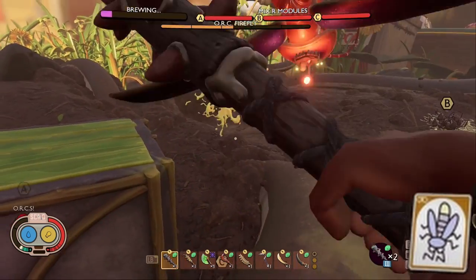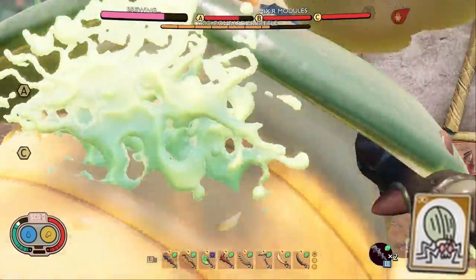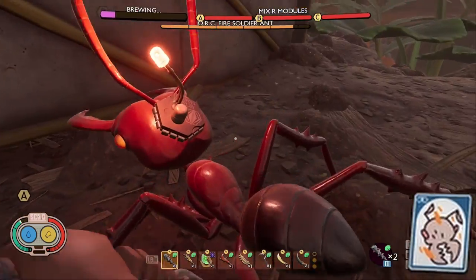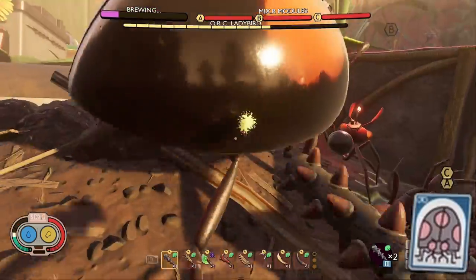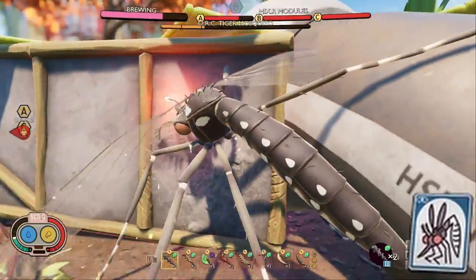The final list contained 10 enemies: the Orc Firefly, Moth, Orc Weaver Jr., Orc Bombardier Beetle, Orc Fireworker Ant, Orc Fire Soldier Ant, Orc Dustmite, Orc Black Ox Beetle, Orc Lady Bird, and finally the Orc Tiger Mosquito.